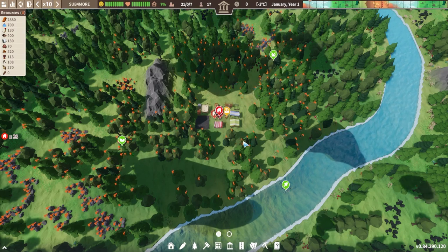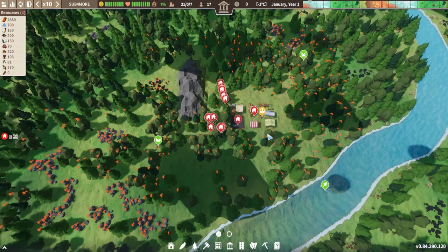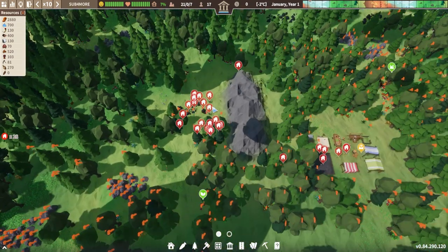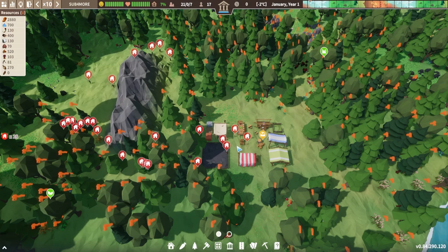With all of that selected we can go ahead and start the game up. If we want to speed things up to 10 times we'll see this happening a bit faster. Here go all of our labourers - they're going to chop down these resources, chop down the trees, cut down the rocks, and bring all the stuff back to our town centre.